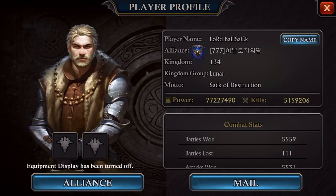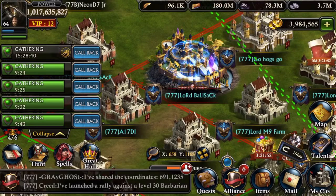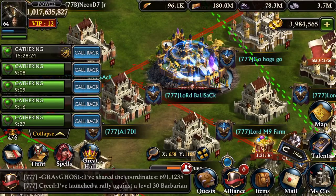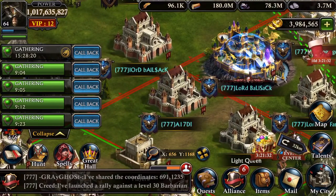He's 77 million power. And the way that he got level 30, 77 million power, with spending a dollar — okay, he's not totally free play. I think he spent a dollar in order to activate the vault. But yeah, he's got like 20 farms. I can't even show you how many farms he's got because they're hidden everywhere.